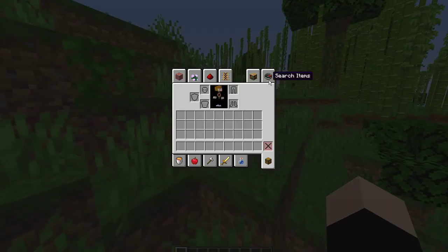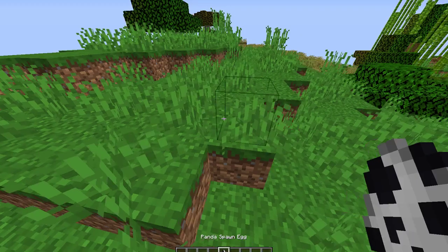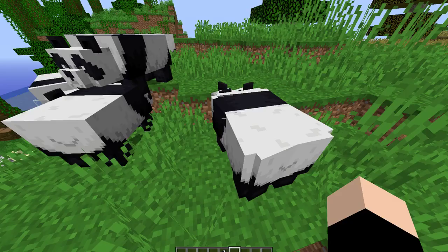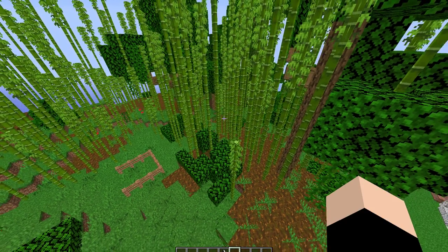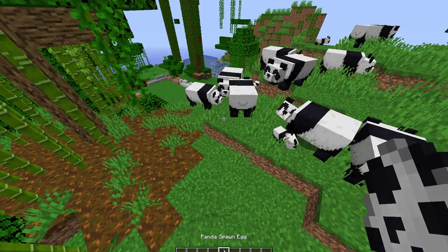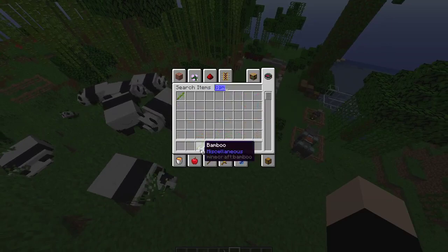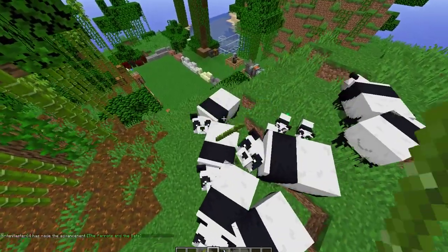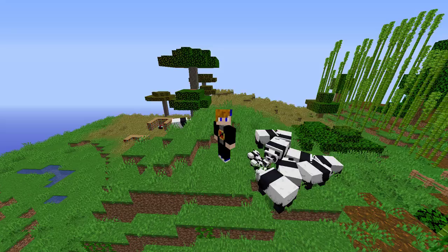And then we have one last mob to show off: the panda. These guys are already in Bedrock, so I already know how they work. They come in many different kinds — lazy pandas, good pandas, angry pandas, and all different types. They will spawn in this new biome called the bamboo forest, which is combined with jungles, spawns with podzol and bamboo up to max height of 16. Pandas will breed if you give them bamboo, and you can also drop bamboo and they will pick it up and eat it. So that's about it for this Minecraft update so far.